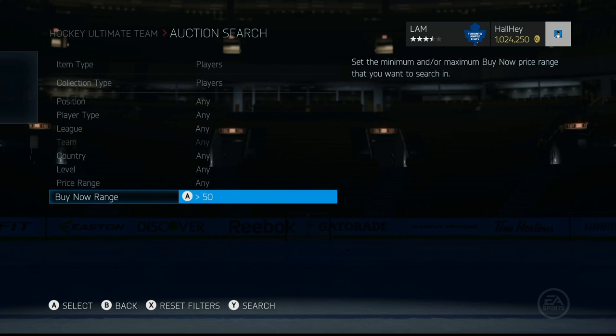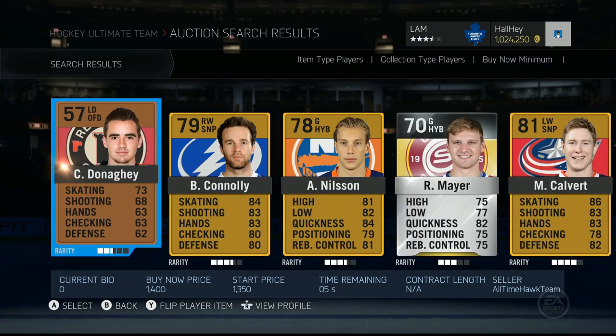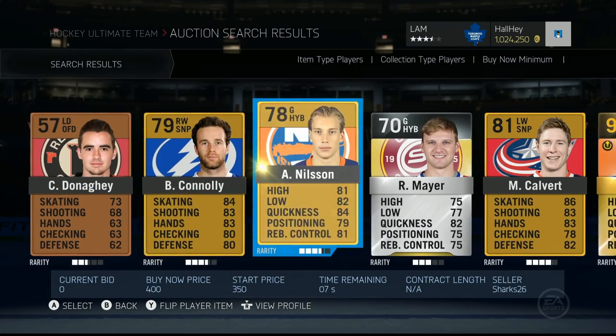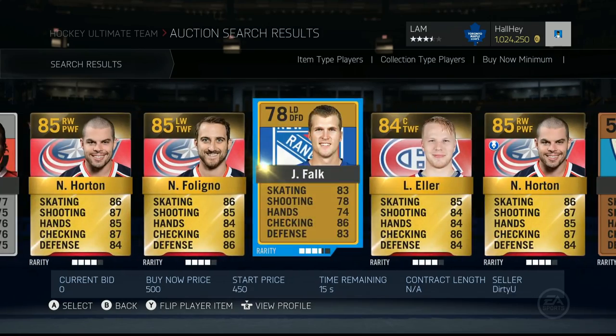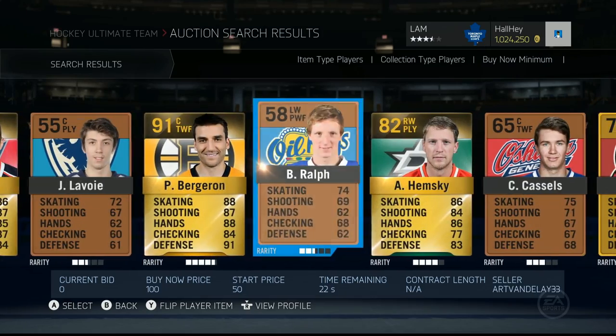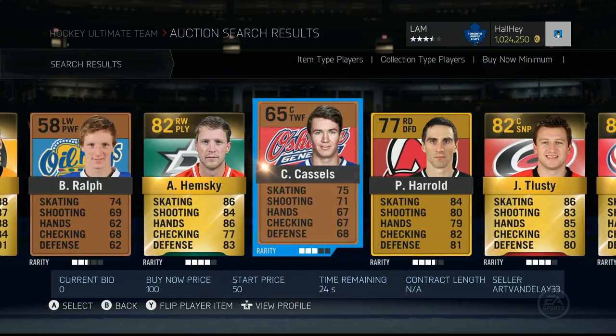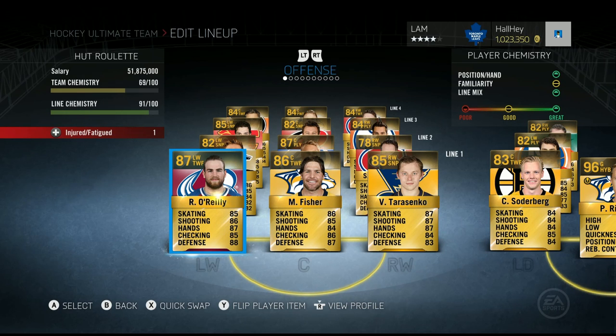We're gonna shoot for the 21st player. Let's see if we can get lucky. One, two, three, four, five, six, seven, eight, nine, ten, eleven, twelve, thirteen, fourteen, fifteen, sixteen, seventeen, eighteen, nineteen, twenty, twenty-one — Yuri Tlusty! I would have liked a Dustin Byfuglien, but Yuri Tlusty — that is a pretty sick pickup. Let's throw him into the team and see where he fits.